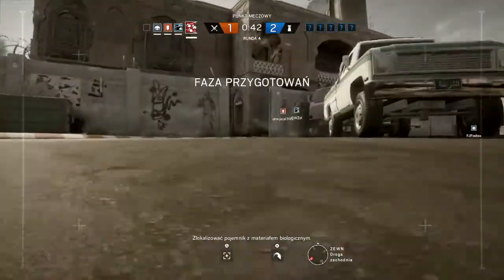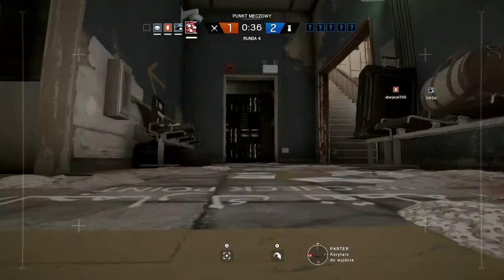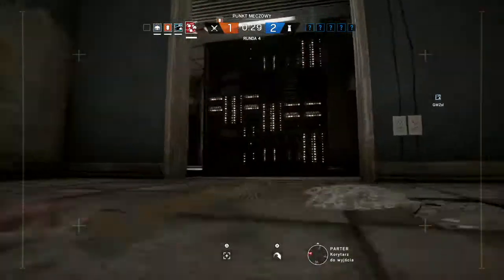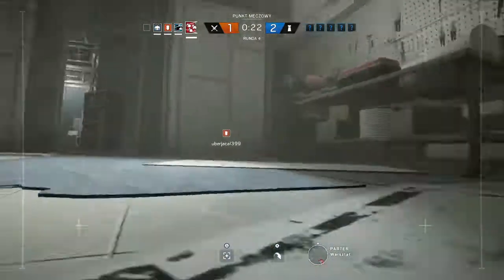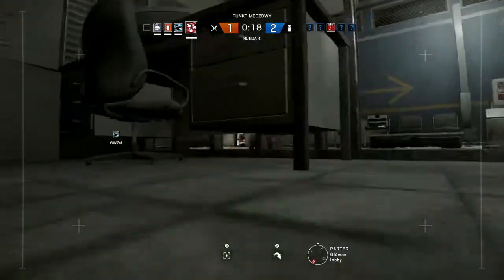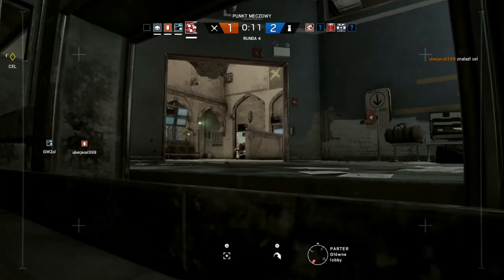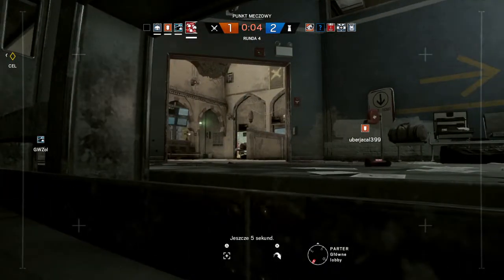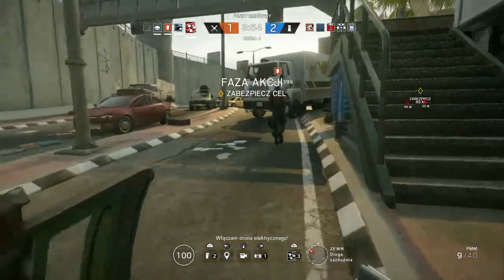Locate the biohazard container. Well done, biohazard container located. Ten seconds. Five seconds to go. Proceed to biohazard container location. Shocked local life. Don't activate it.